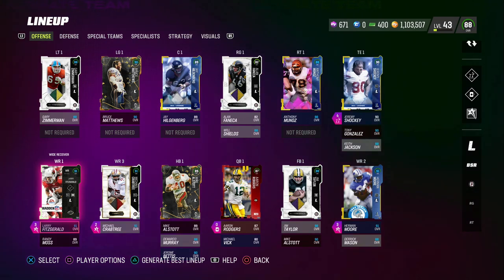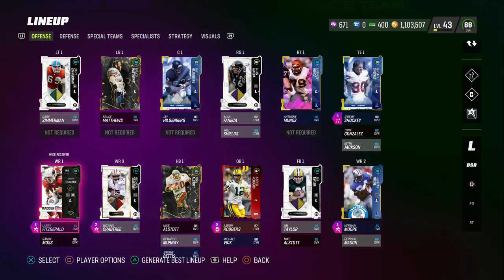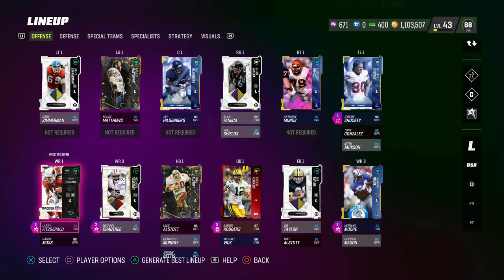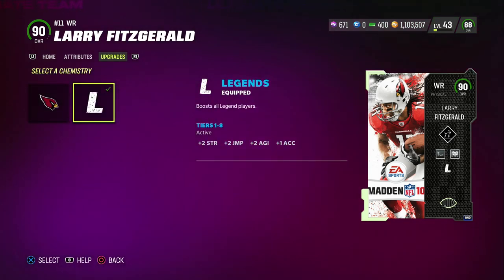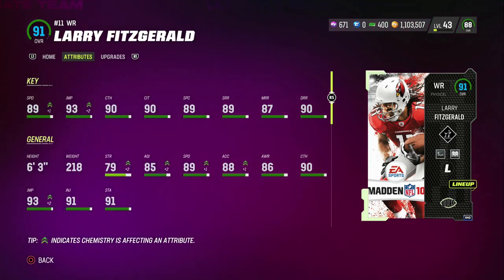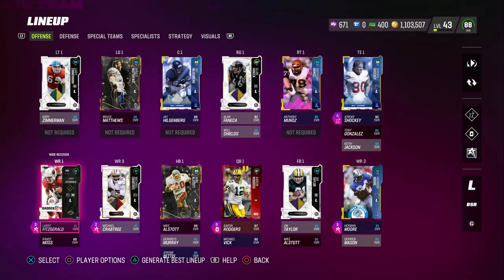EA has done something interesting with this theme team — it's not just legend cards. It also includes players who aren't currently playing in the NFL as a base level qualifier. For example, Larry Fitzgerald isn't in the Legends program, but he's still technically a legend in the game and gets this chemistry. When you look at his attributes, you're getting plus-one speed on a very relevant and new card.